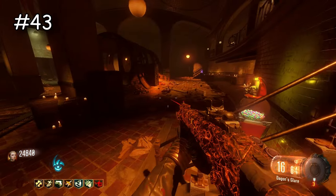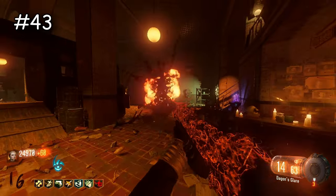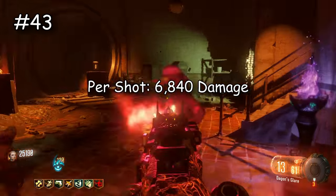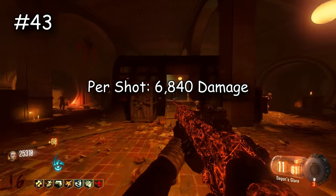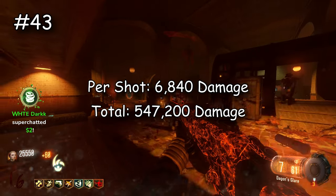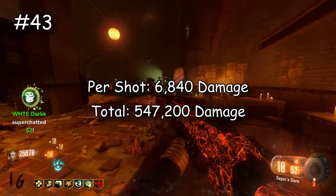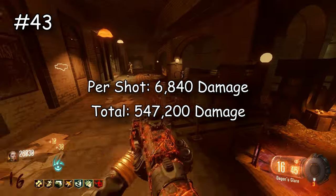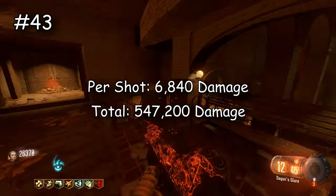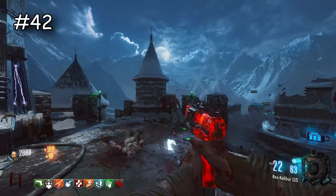Now we have a weapon I'm sure most people are going to get angry about — it's not my idea, if it was my list I would have put it higher, but raw damage man — the KRM gets absolutely shafted. It can do 6,840 damage per shot and at its max potential using all the ammo it only does 547,200 damage. Think about the last time you actually used this on high rounds — most people use it on boss zombies because it's effective there, but it's really not good on regular zombies.